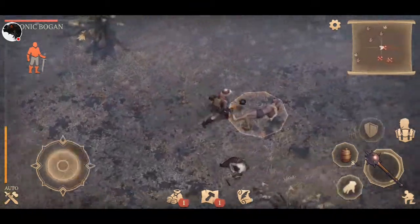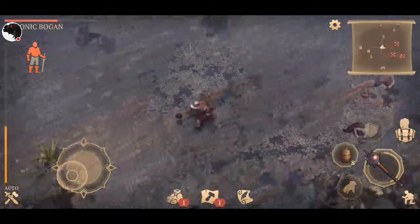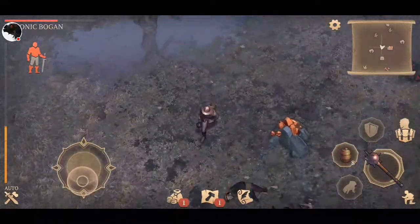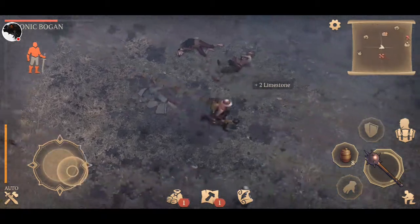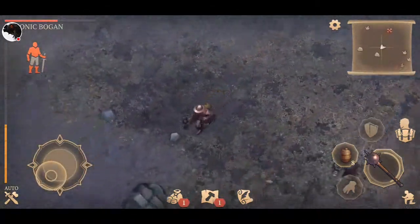I wonder if we can see the name of the dead body — no, we can't. Interesting — if it was the same person, maybe they came back to get their stuff. Also, you can harvest tombstones for limestone, which is basically just stone.